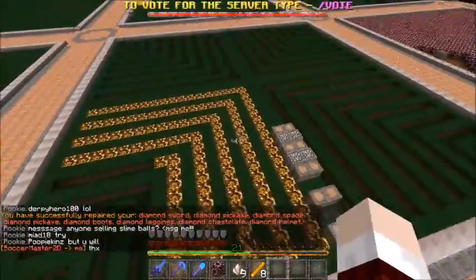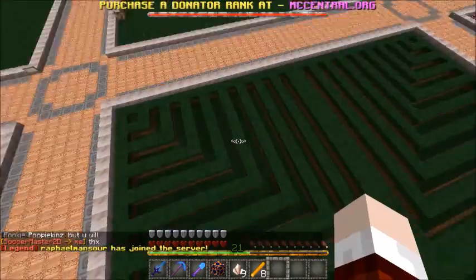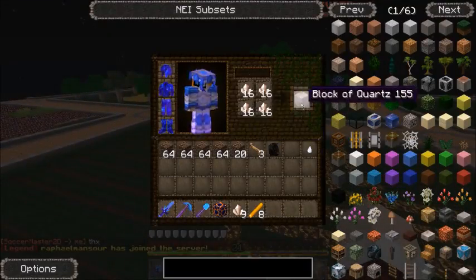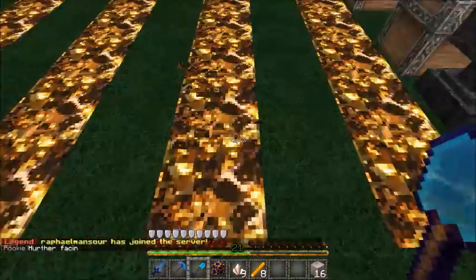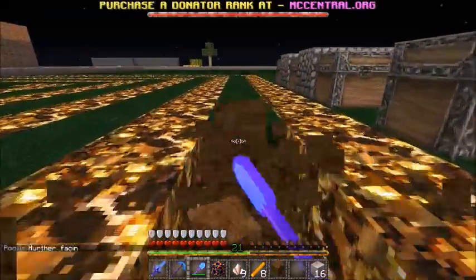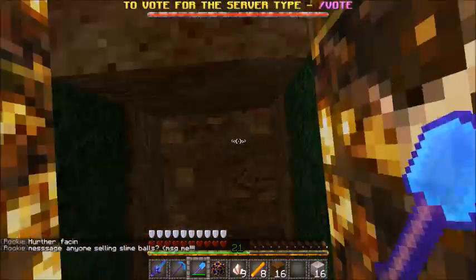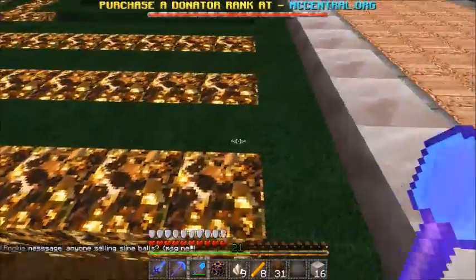I think I should build it on my plot. I'm going to fill up these little holes here with glowstone, and fill in these lines here with quartz. I have a whole bunch of quartz right here. I hope nobody comments on the video saying I should do this, but a whole bunch of you on Prime MC said I should fill it with glowstone and quartz.